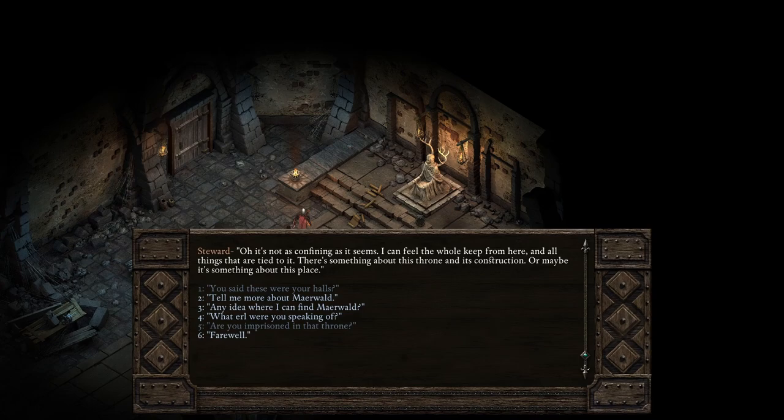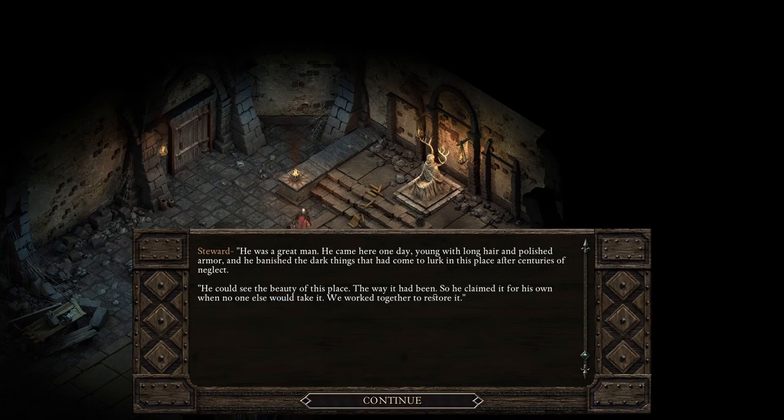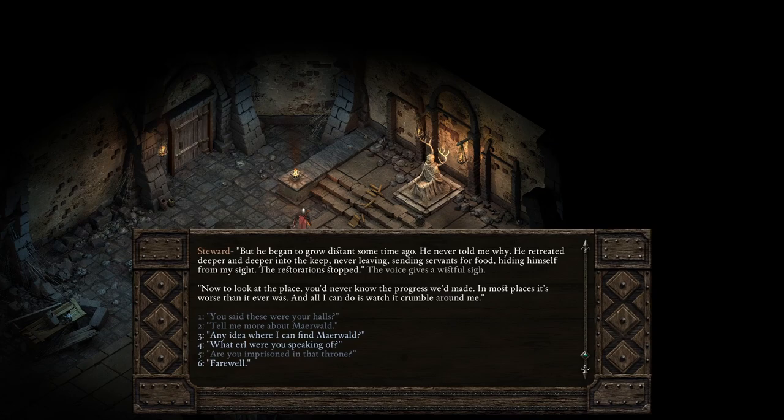'Tell me more about Merwald.' He was a great man — he came here young, with long hair and polished armor, and banished the dark things that had come to lurk in this place after centuries of neglect. He could see the beauty of it. So he claimed it for his own when no one else would. We worked together to restore it. But he began to grow distant some time ago — he retreated deeper and deeper into the keep, never leaving, hiding himself from my sight. The restoration stopped.